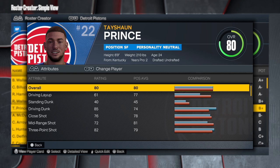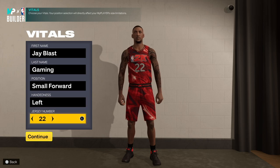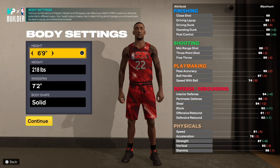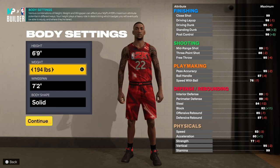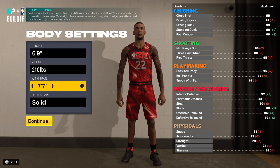86 speed, 83 acceleration — he was pretty fast. Without further ado, let's go to the MyPlayer builder and make the one and only Tayshaun Prince. We're in the MyPlayer builder right now. You want to go small forward, left hand, jersey number 22. You want to go up to 6'9" and drop the weight all the way down to 210 — he was only 210.